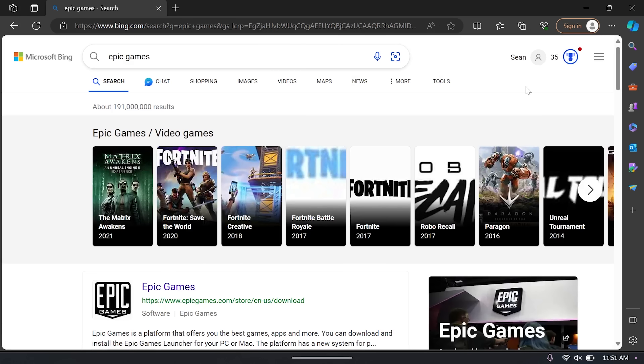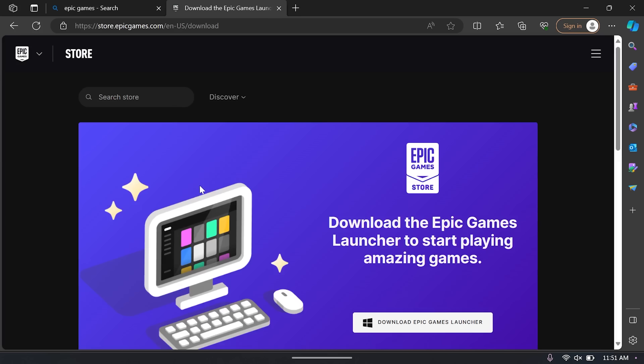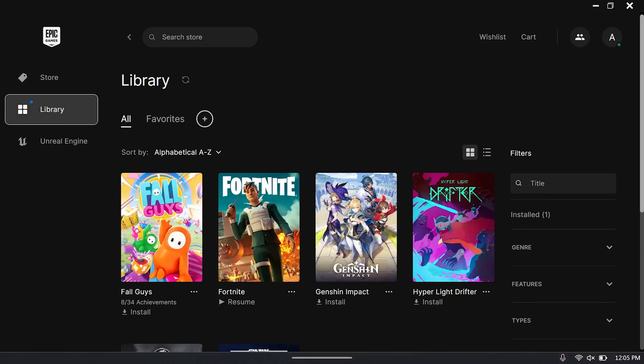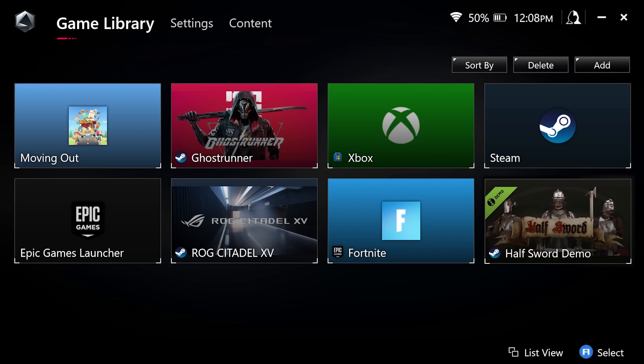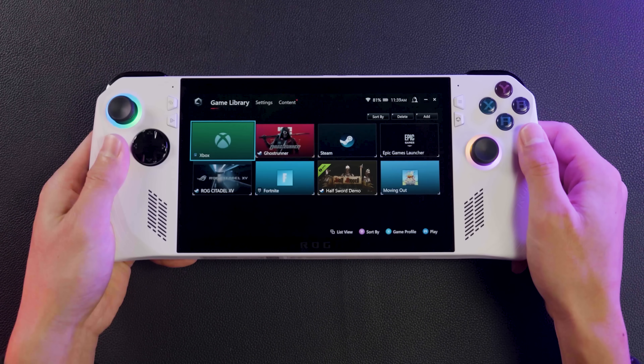Of course, if a game you want to play lives in a different store — for example, Fortnite and Rocket League are on Epic Games — you can open a web browser, download the game launcher, and install it just like any other Windows program. It'll take some time to download and install your game depending on your internet connection speed, but once it's finished, you'll see it pop up in the Armory Crate game library. If you don't see it appear, just drag downward on the screen and refresh the list.